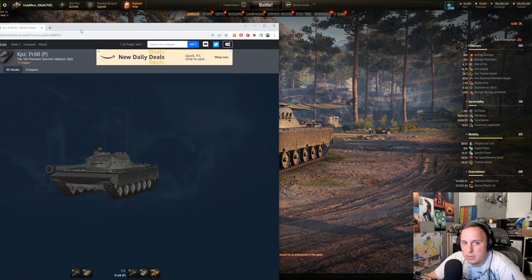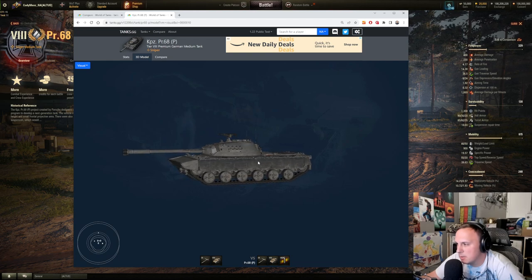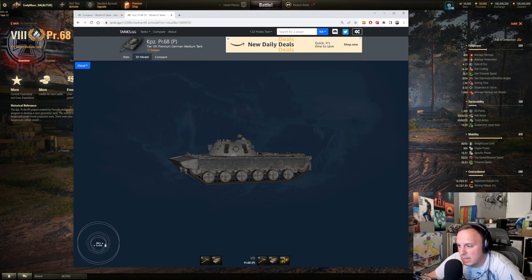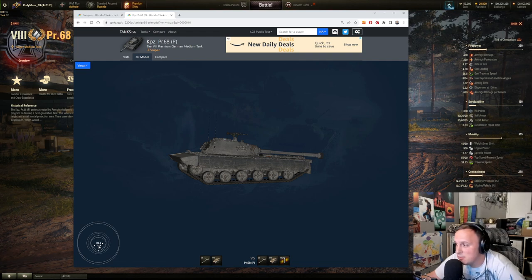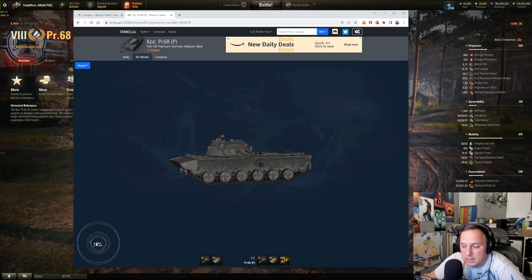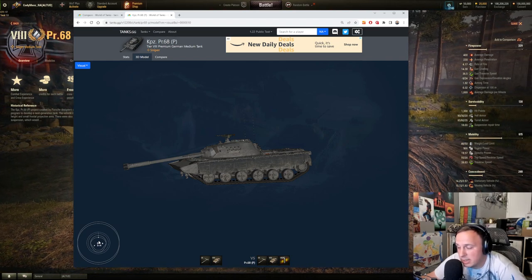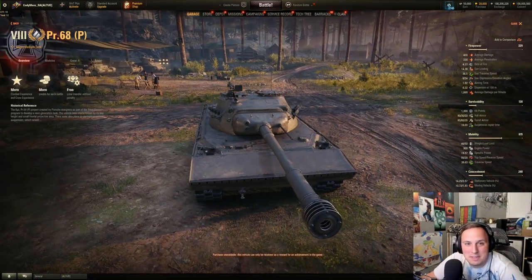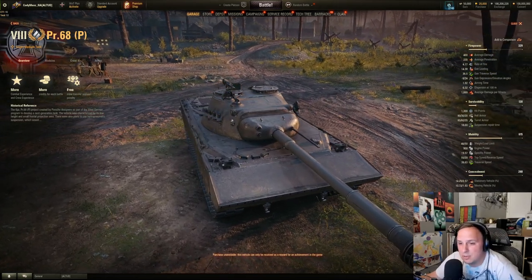Getting into the hydropneumatic suspension — because you can't really see that within the client — it does essentially help you with your gun depression over the front. That's how you get the 9 degrees of gun depression. Otherwise, it only has closer to 5 degrees over the sides, and when you get to the rear it picks up a little bit, but you go back to basically 5 degrees over the engine deck. This tank does rely on its suspension to get that gun depression, and it would be very difficult to play in World of Tanks if it had to work off only 5 degrees without the hydropneumatic suspension.